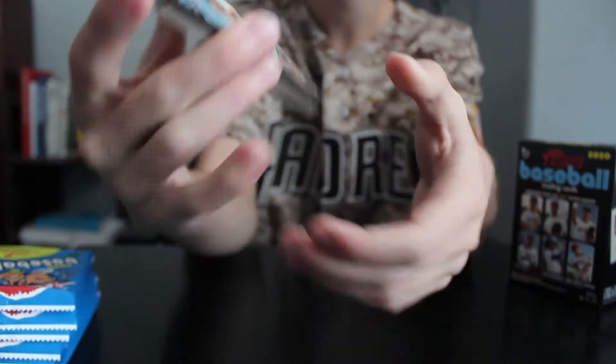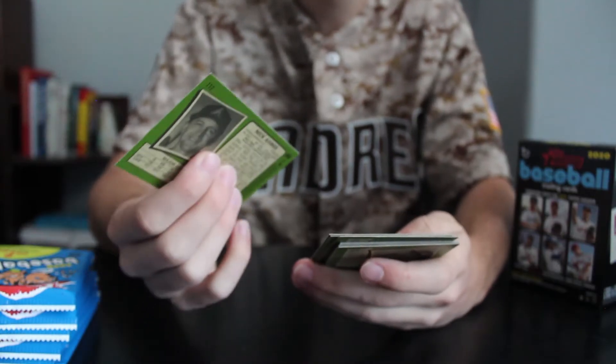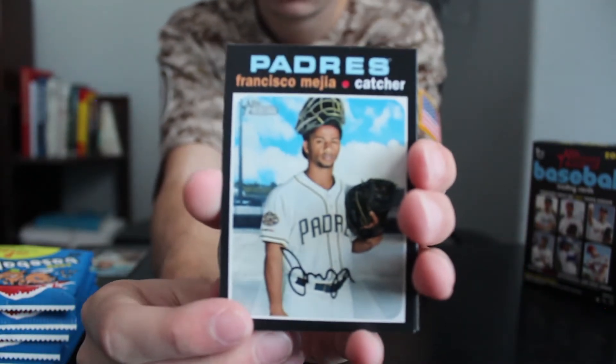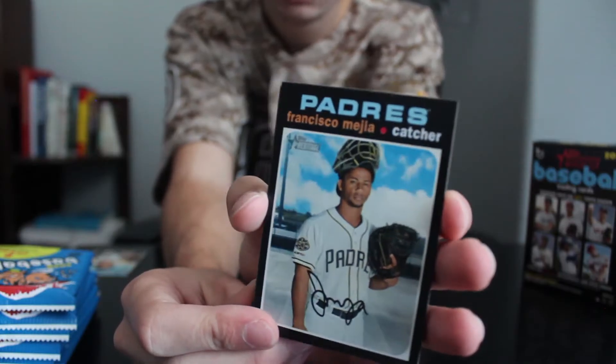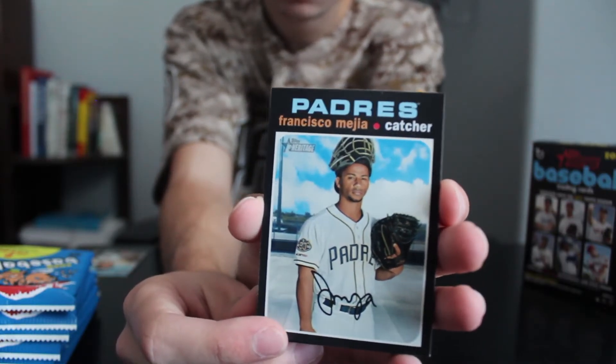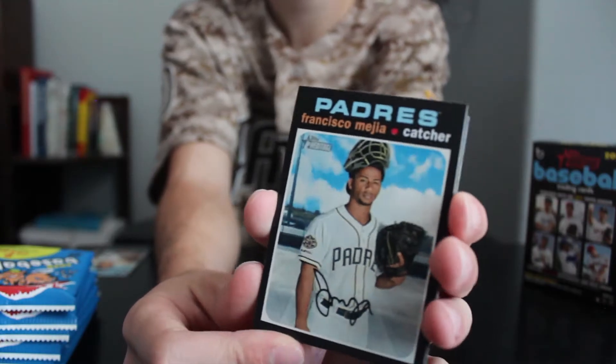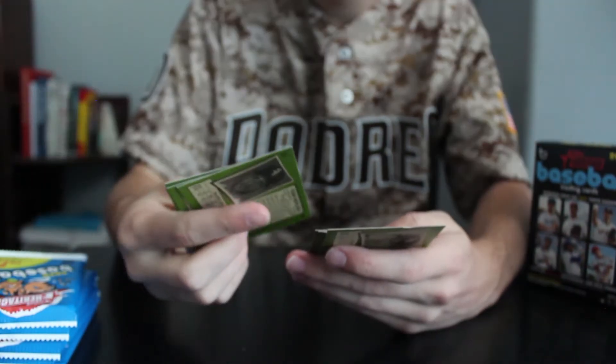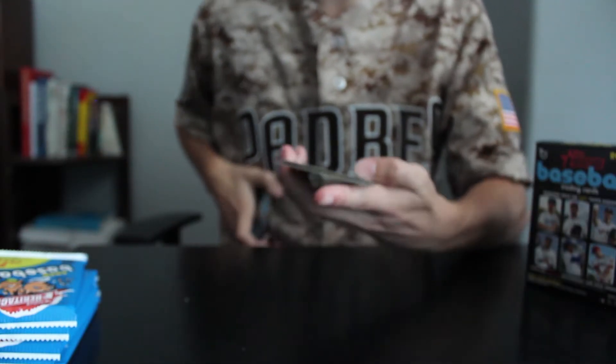Here's the design of 2020 Topps Heritage — nice vintage design. Let's get into the pulls. We're already getting a Padres player, Francisco Mejia. He's a solid catcher. Don't know if he's going to be the starting catcher this year — he's going to have to battle it out with Austin Hedges — but good player right there.